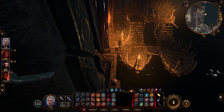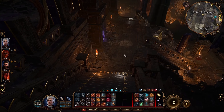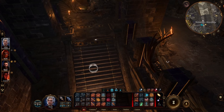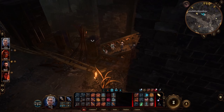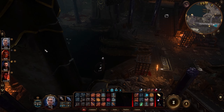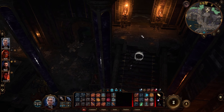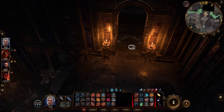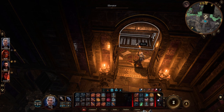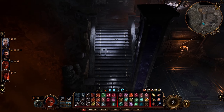The ship leaves you at the underground Grymforge. Of course there are many things to do here — I'm just showing you the general path of what you need to do. From here we need to go to this elevator, which will take you to the Shadow Cursed Lands.